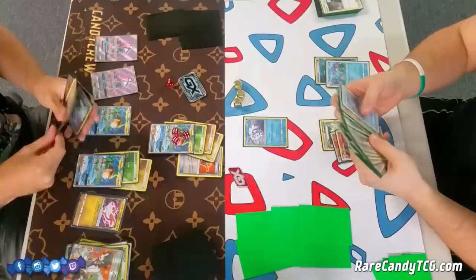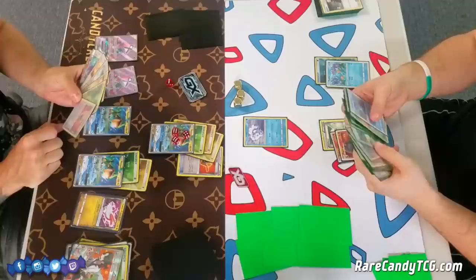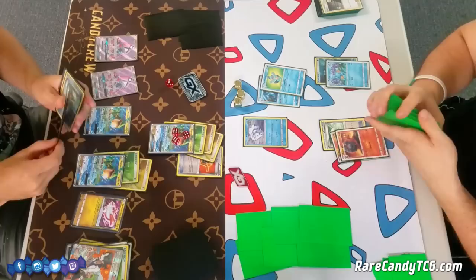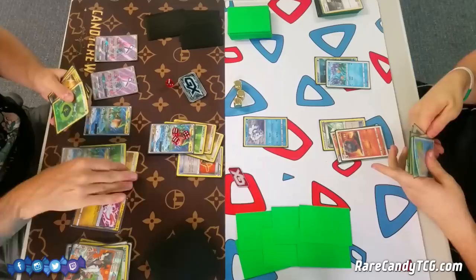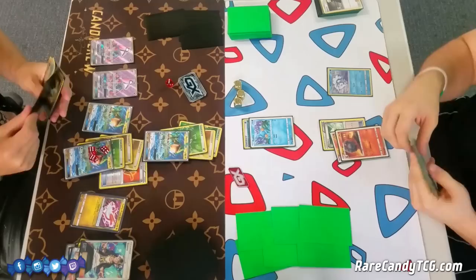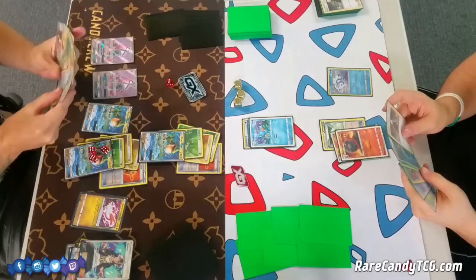He's eyeing the Marsh Stomp and Swampert, so he must be out of Mudkips. He really needs his Rescue Stretcher to get them back. And unfortunately for Corey, I already have the Guzma in hand — I'm just going to Guzma up this Mudkip. I have a Fighting Fury Belt too, which I'll get down just to thin the deck, in case of an N or something like that.